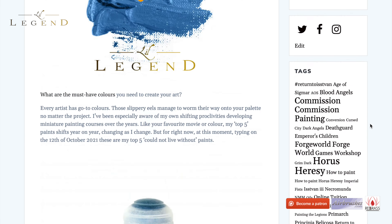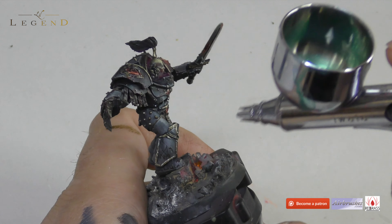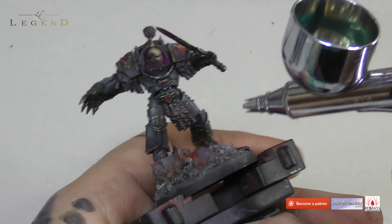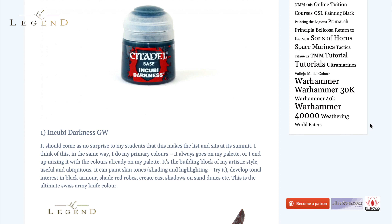In no discernible order, the first one: Incuby Darkness. It will come as no surprise to students that this makes the list and it sits probably at its summit. It does everything. If you're painting black, it highlights black. If you're painting white, it shades black. If you're painting skin tones, they make skin tones look great. When I have colours on my palette and I'm working through colour theory with students, in order to make a colour desaturated — turquoise, for example — you add black to it. I inevitably make this colour in any custom blend I create. It goes in absolutely everything.